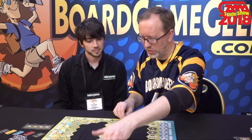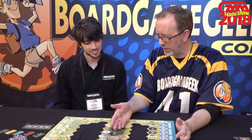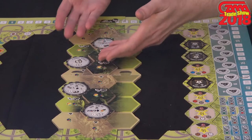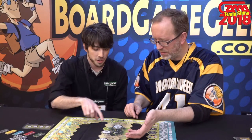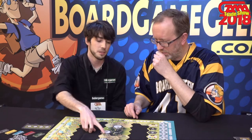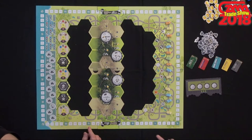We've got this board that is inserted into the middle of the existing board to add this 3D element. As you're trying to get across, depending on where you decide to cross, you have to pay an extra cost and you get to pick up the reward that's also listed on that tile.